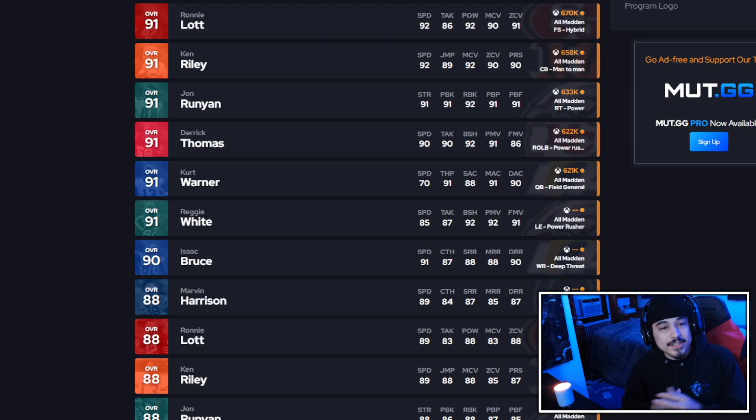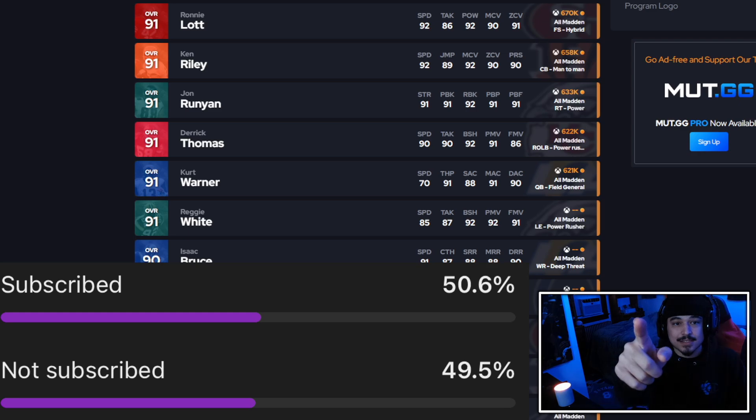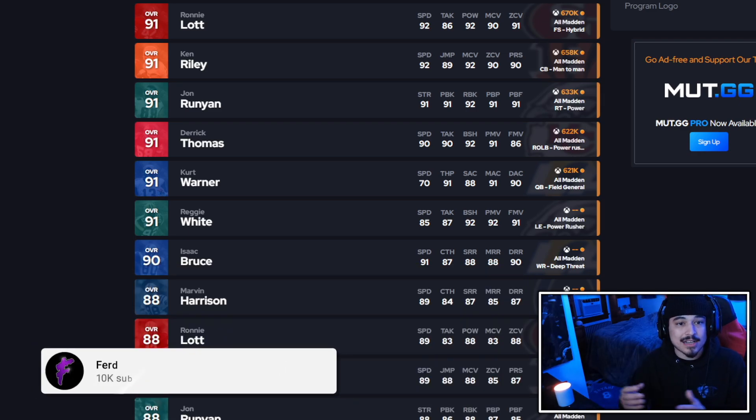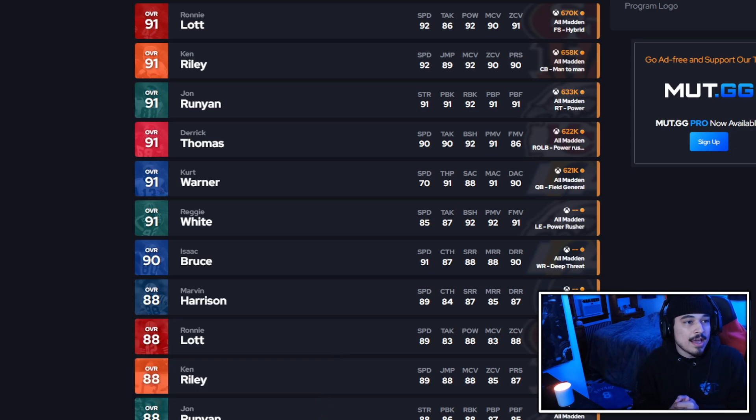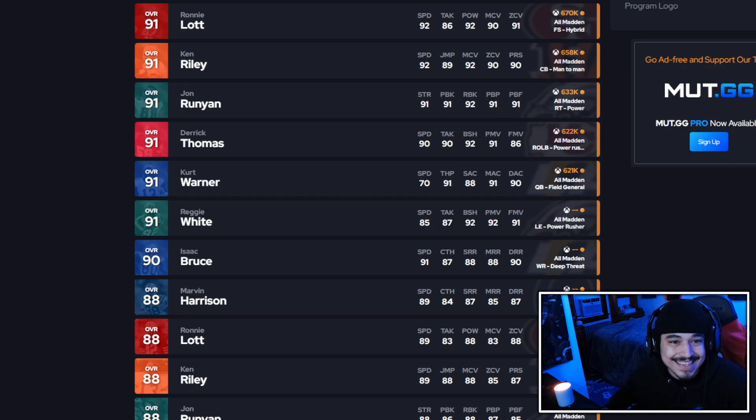What's going on guys, today we are grading every single All Madden card that came out today. A bunch of super good top tier cards came out — that's just what an All Madden drop is, a bunch of top tier names and top position cards. If you're in the 50 percent of people who watch the videos and don't subscribe, head down there and hit that subscribe button. Shoutout to Cooper for commenting the emoji on the last video — comment the tree emoji for a shoutout in this one.